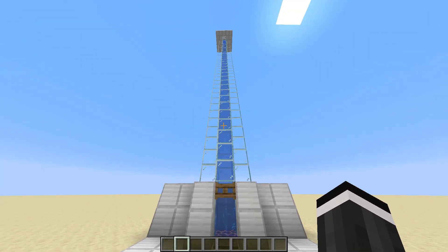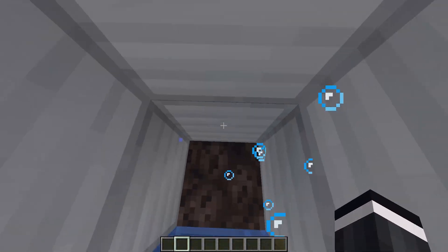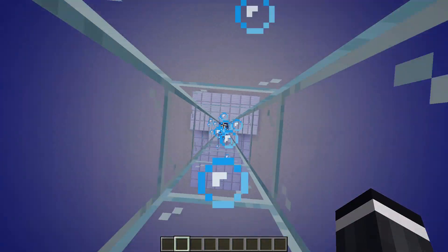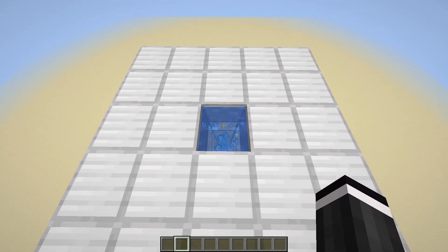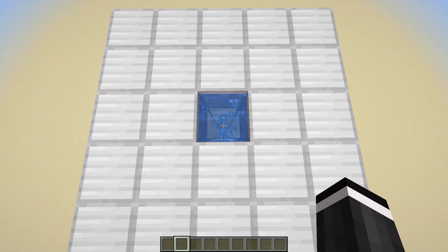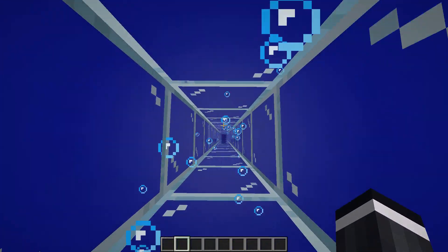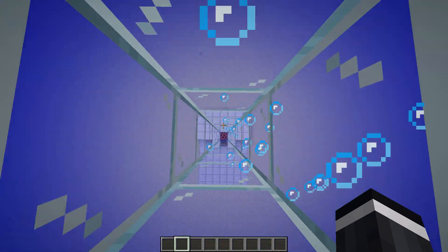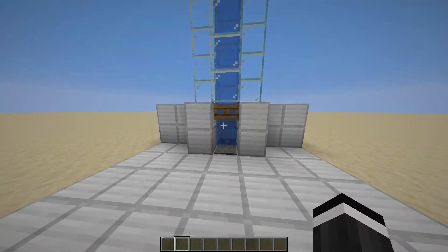Hello, welcome back. Today I've got a height-adjustable water elevator. What works is you walk onto this pressure plate and it converts to soul sand, which shoots you up. Once at the top, it takes about one to two seconds to convert back to magma, which sucks you back down. Once at the bottom you just walk right back out.